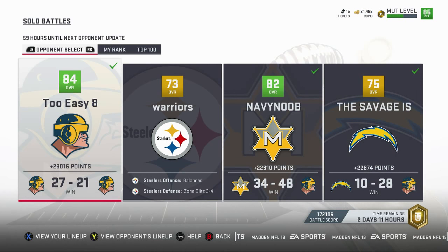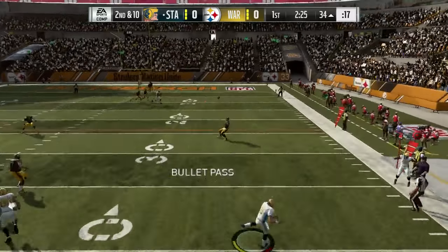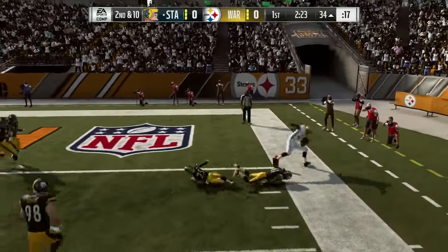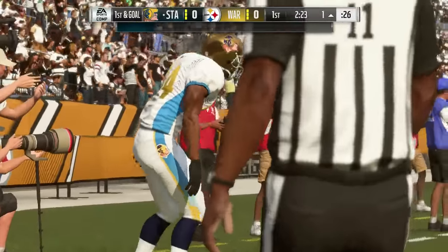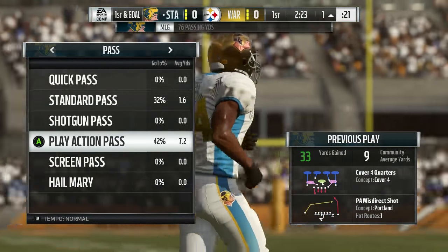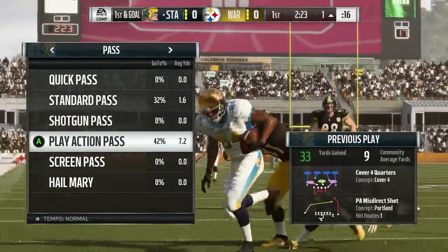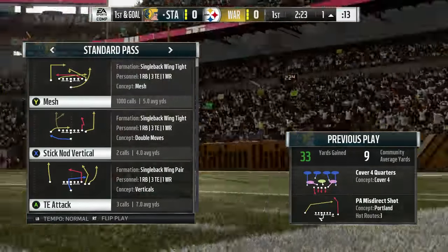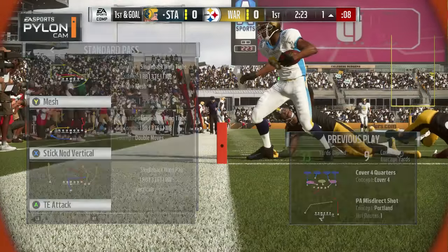I'm going to show you guys all the plays where I either go for two or I'm inside the 10. So we just got out to the one. I went out at the one on purpose just so I can show you guys this play, because I didn't want to use it for the two-point conversion. So what we're going to do is Vikings Playbook, Minnesota Vikings Playbook. Remember how we used this playbook for the Wildcat Power, the PA Crossers, and the PA Misdirection Shot? We're going to use the Mesh.